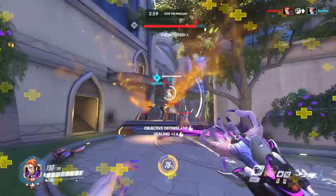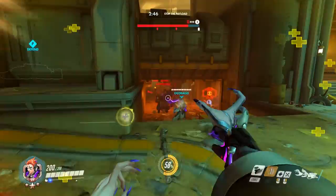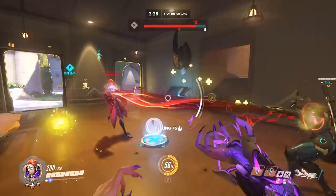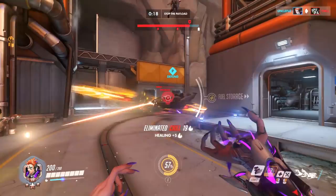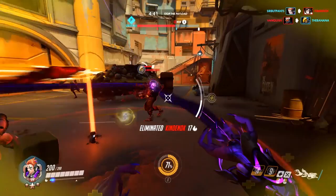The Overwatch community wanted a healer and Moira more than fills that role, with tools that will intrigue support mains and damage dealers alike. Stay far back behind tanks or frontline damage dealers, poke with your Biotic Grasp, use Fade to escape pressure, and sneak in damage with Biotic Orbs to keep your opponents guessing. Moira's role as a support lands somewhere between Zenyatta and Ana, so if you've gravitated toward healers with offensive utility, you're bound to feel right at home with her. That's all for Moira — check out our other guides for every Overwatch hero, and I'll see you in the next video.